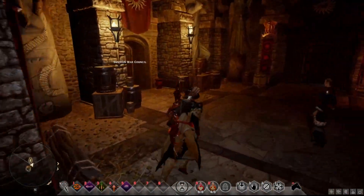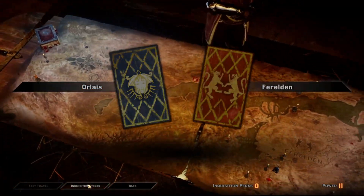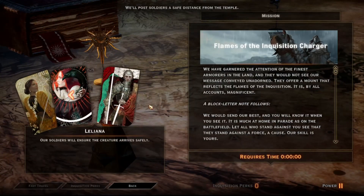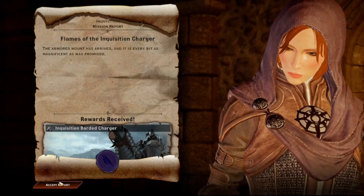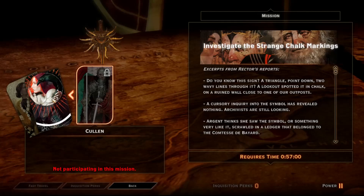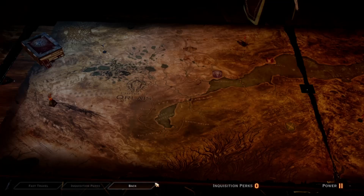Let's go to the war council real quick because there's a quest there I want to complete — the security tower one. Inquisition perks — we don't have any yet. There are two available ones. Inquisition border charter — interesting. We can get another horse, Red Heart. This one takes time. Let's go Joseph. Doesn't look like there's anything else.